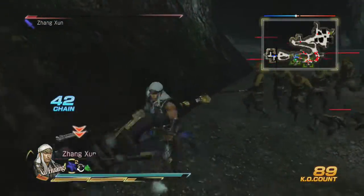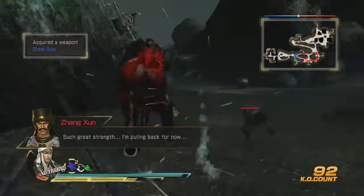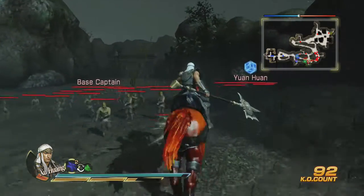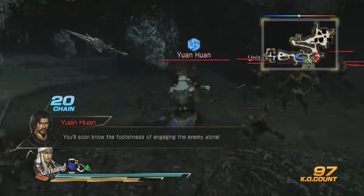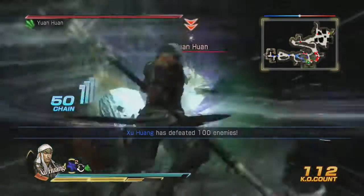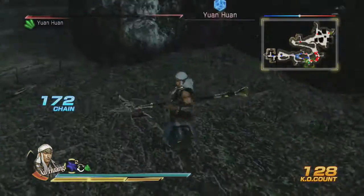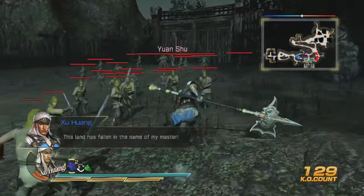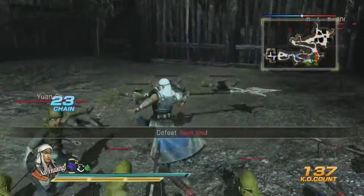I'm going to go ahead and kill Zheng Sun here. The last person you should be killing is Yuan Shu, and then you get your weapon. Head down here and kill this guy. Once you do, watch the bar just in case to see if the treasure gets unlocked. Yuan Shu is the person you have to kill.